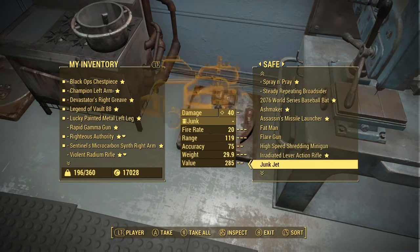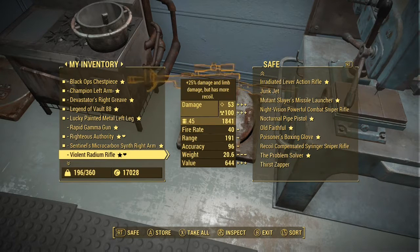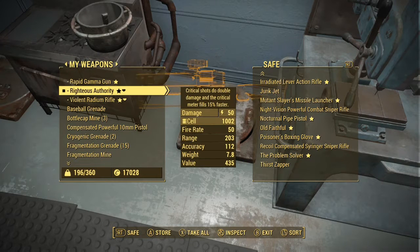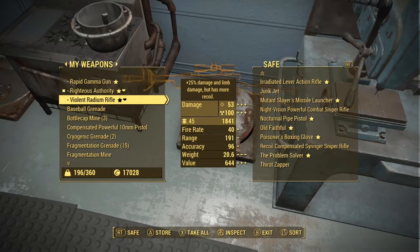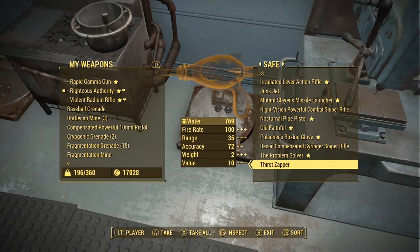Here's the weapons workbench. As you can see I have some extra stuff — I don't get rid of things that have stars on them. I'm at a point where I have way more money than I need, sitting at 17,000 caps, and I'm almost done with the game before moving on to Mass Effect. Righteous Authority is a big one, and the violent radium rifle I use probably 90% of the time.